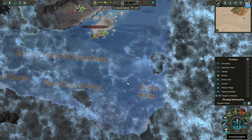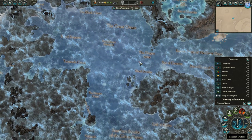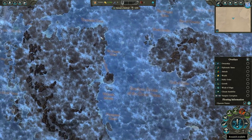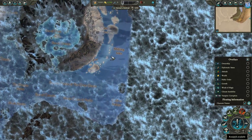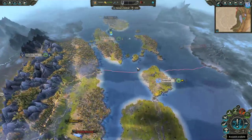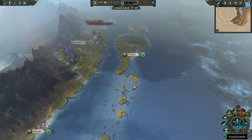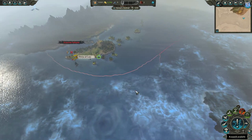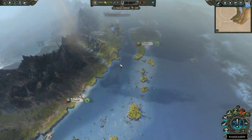In my campaign, I destroyed Sartosa, and then Tyrion destroyed the Galleon's Graveyard, so I had to go all the way over to the Vampire Coast to get a Vampire Coast Captain for that More Powder buff for my Mistwalkers. It might be worth keeping Sartosa alive just for that buff.